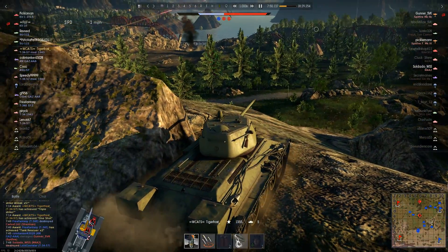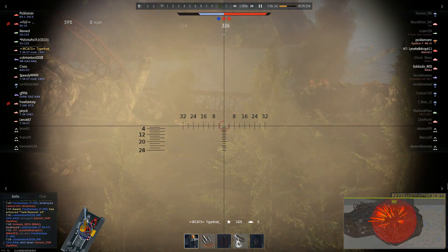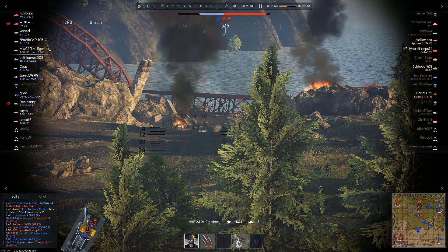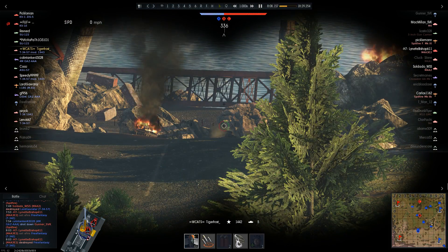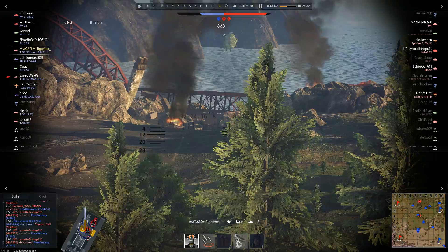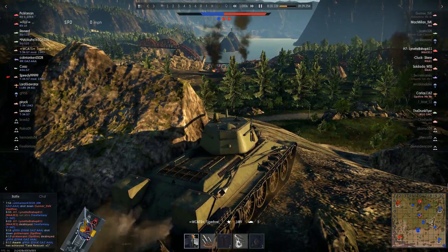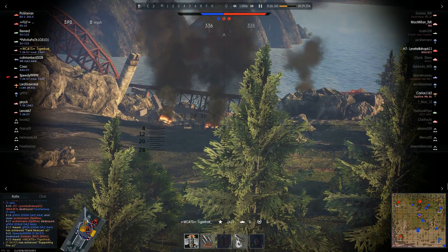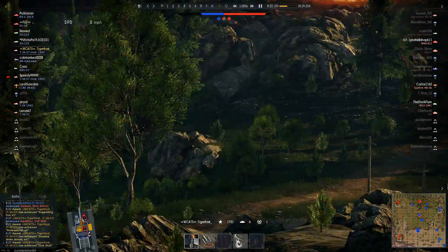I probably shouldn't have done that, because if he knew I was here that would have been the end of my run for sure. I noticed something else down there — I first thought it was a Sherman Firefly, so I knocked out some of his crew, but nope, it's just a Sherman — probably an M4A2. The second shot didn't penetrate and now he knows I'm here. Thankfully somebody kills him, giving me an assist. There's something else there — I shoot randomly through the tree, could just barely make him out, and that shell penetrated, knocking him out. That puts me up on six kills and an assist.